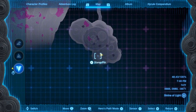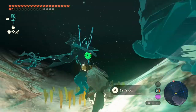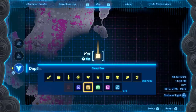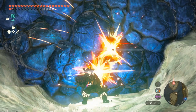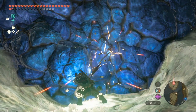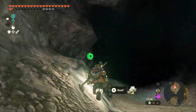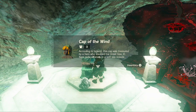Go straight through the cave and you'll end up at this end facing a wall — smash these rocks. Once through, keep following the marker and you'll come across a pin here with a bunch of blue rocks — smash those too. Once you smash through those rocks, go straight through the cave and you'll see a platform. In this chest you'll find the Cap of Wind.